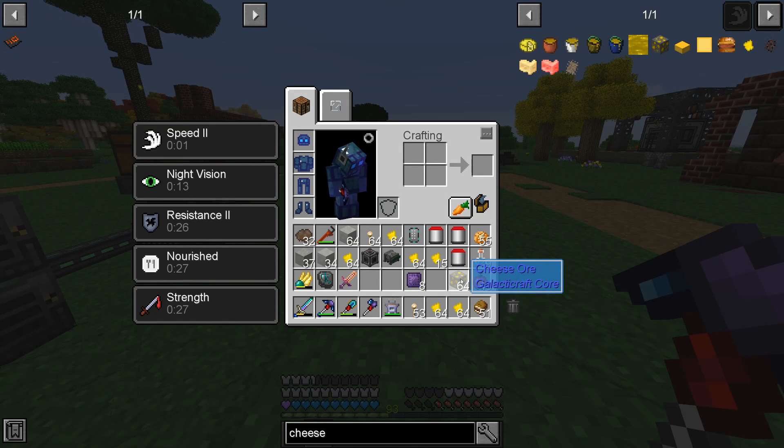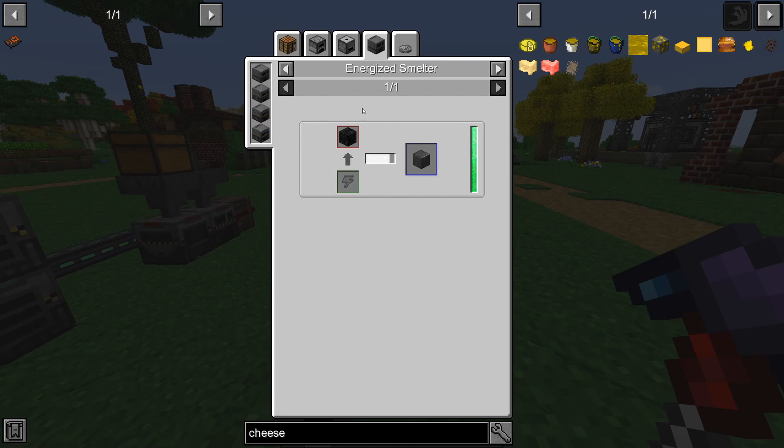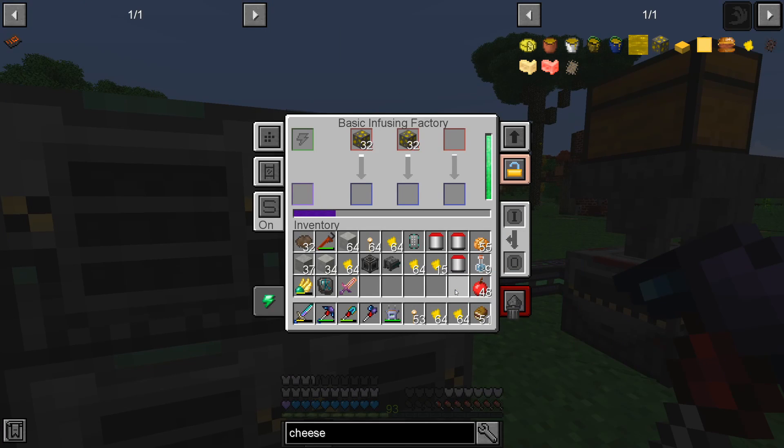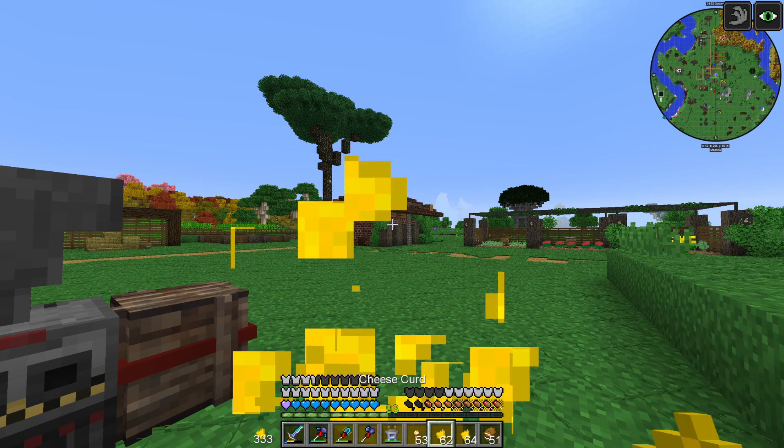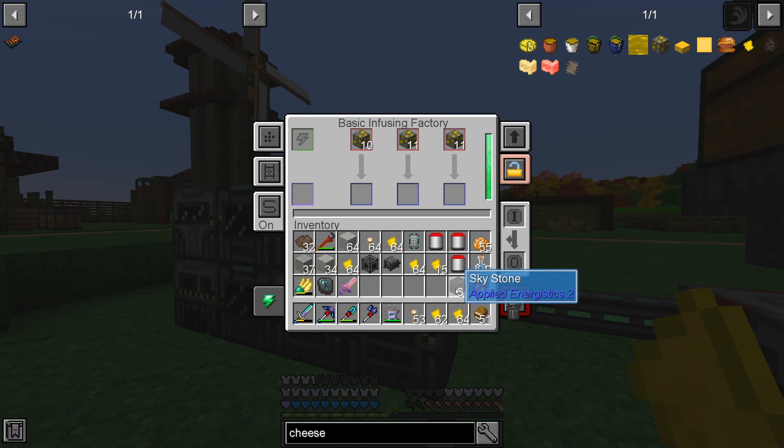Why did we need cheese? Cheese is very important because if we use the ore and infuse it with compressed obsidian we will get sky stone, which is used in making the Applied Energistics controller. So let's do that. Also we can eat it, but it has other uses mainly for teleportation.